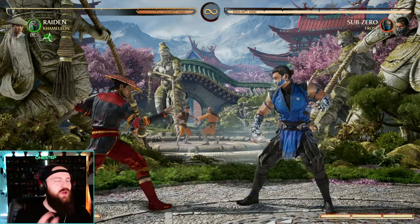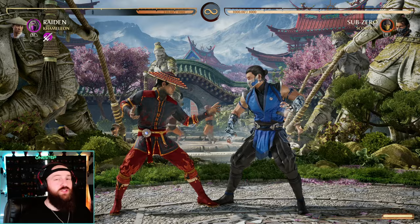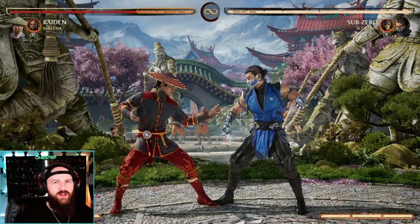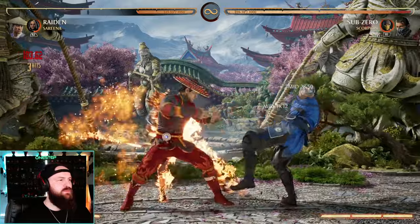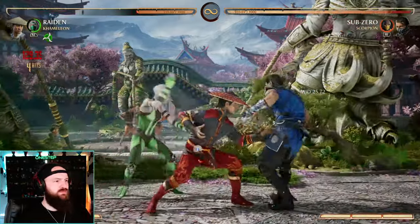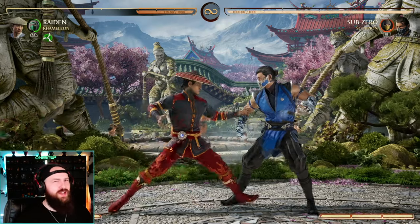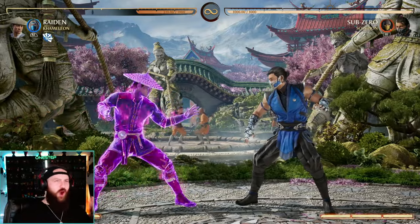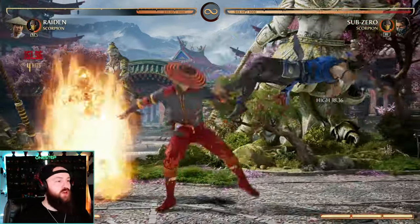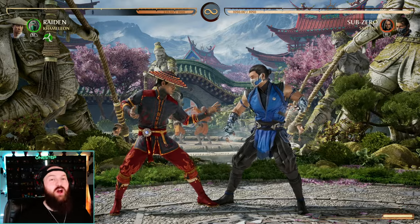Chameleon kind of replaces a couple of other cameos you might be used to. If you use Sonya for her air combo extension, just use Chameleon's Melina moves and you get the same effect. If you want Serena for ground combo extension, just use Chameleon as Jade and get almost the same effect. Cameo Sub-Zero's standard move makes you projectile-invulnerable — well, so does Chameleon as Jade.